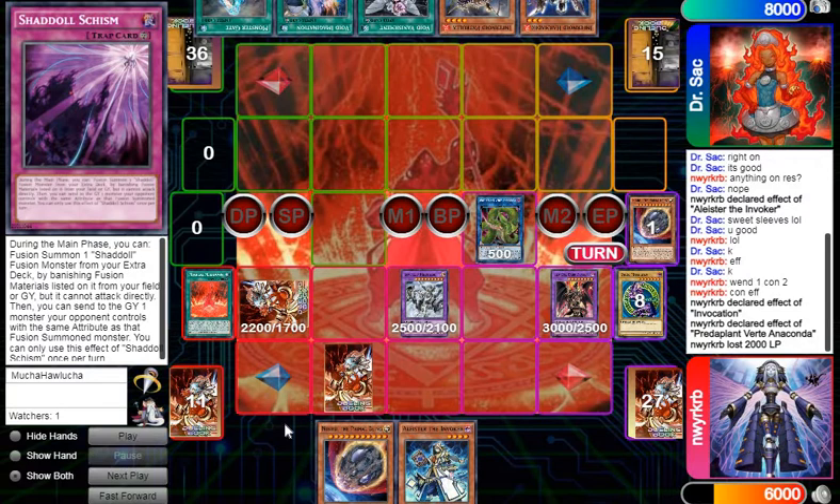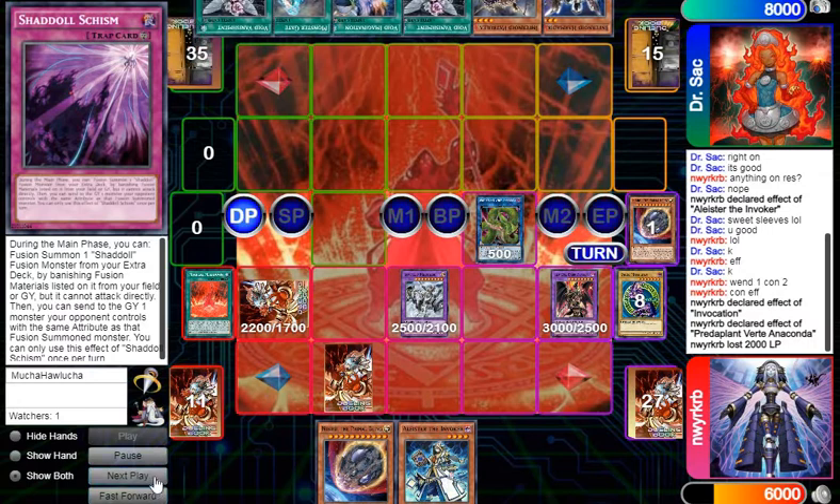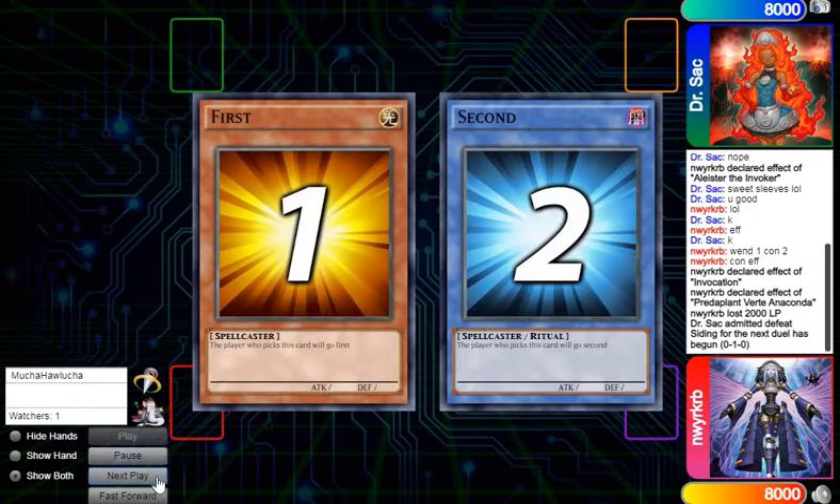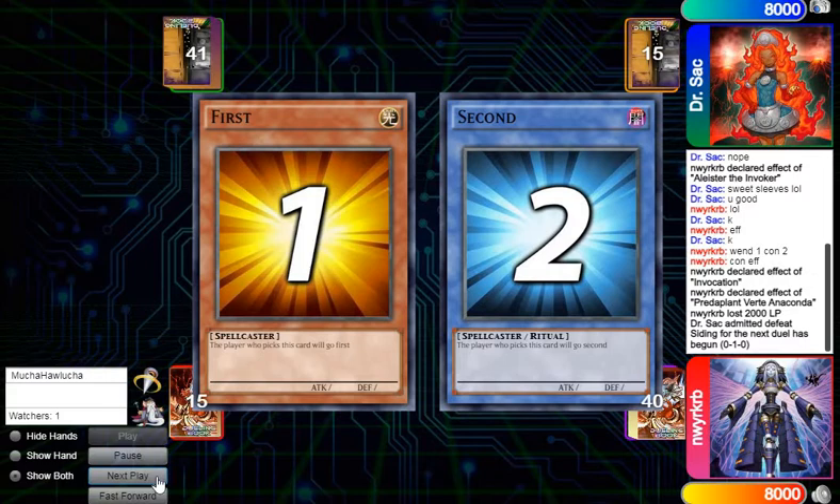We end the turn. Even though we had a suboptimal hand, we have the most optimal board — plus one resource — because we have the Beast face down. Normally we try to have Verte, Dragoon, Mechaba, and the Schism. This just happened to work out. He draws his card for turn and decides to scoop, so he does not allow me to see what he's playing. Heading into game two, since I didn't know what he was playing, I didn't really prepare my side properly against him.